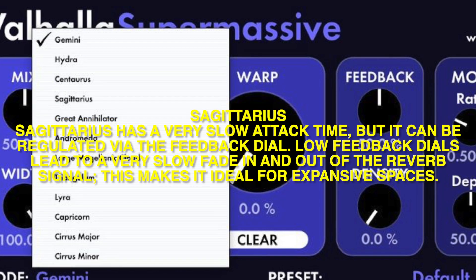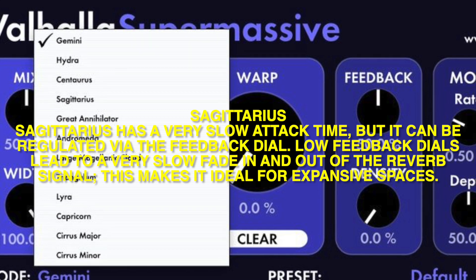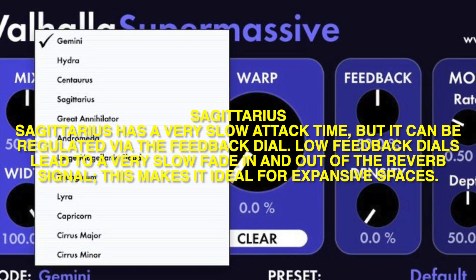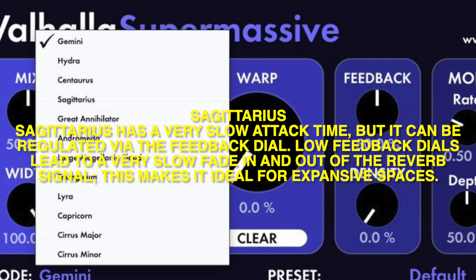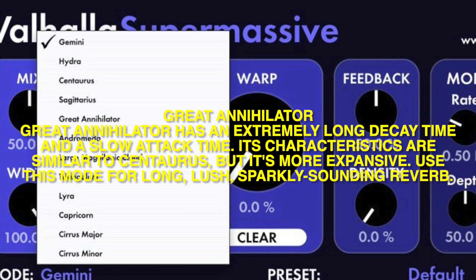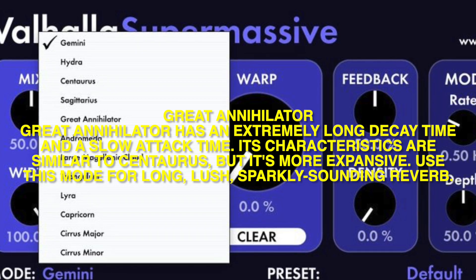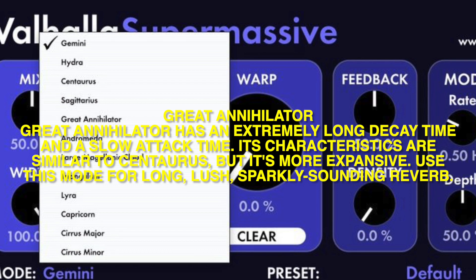Sagatrus: Sagatrus has a very slow attack time, but it can be regulated via the feedback dial. Low feedback dial settings lead to a very slow fade in and out of the reverb signal, making it ideal for expansive spaces. Great Anulator: Great Anulator has an extremely long decay time and a slow attack time. Its characteristics are similar to Centaurus, but it's more expansive.